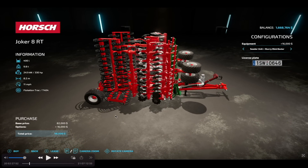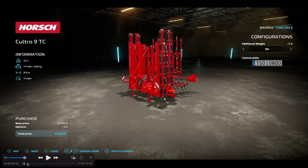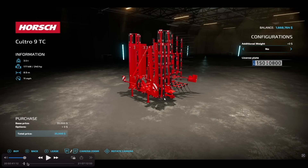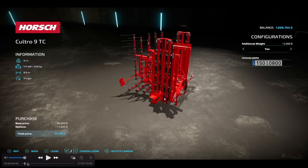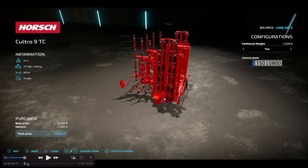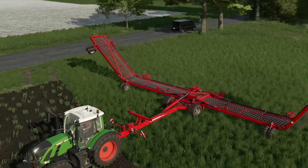The Joker 8RT will have a few different configurations and will only seed cover crop and grass, so heads up there. Thirdly, we have the Culture 9 TC Mulcher. This will cost you $35,000, requires 240 horsepower, weighs 3.5 tons, and has an 8.9-meter working width at 11 miles per hour or 18 kilometers per hour.